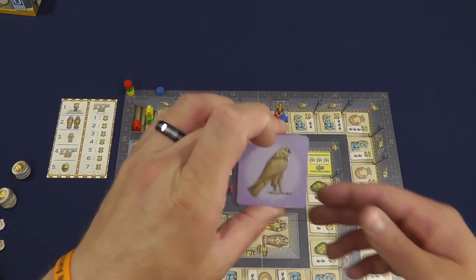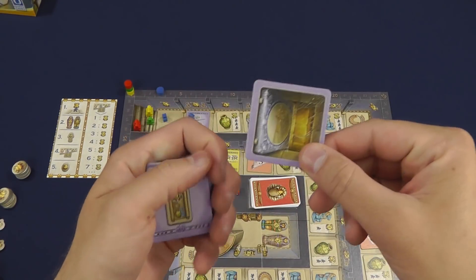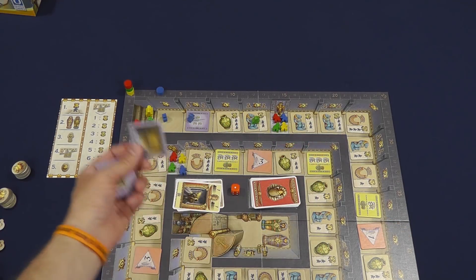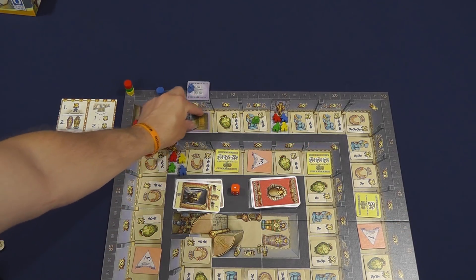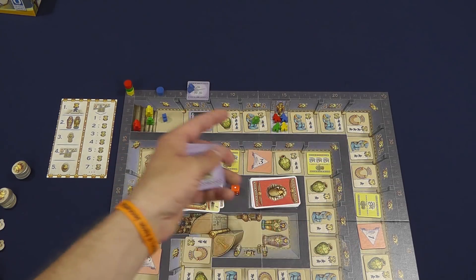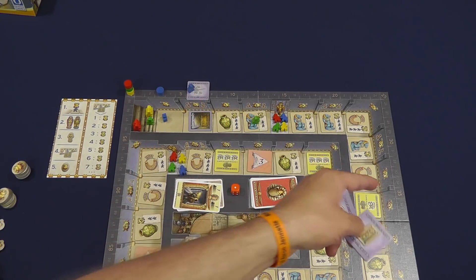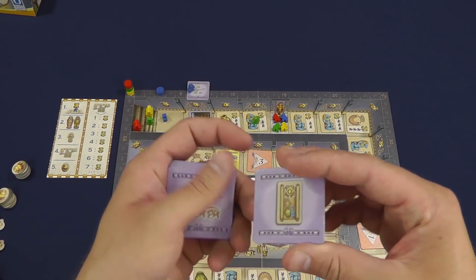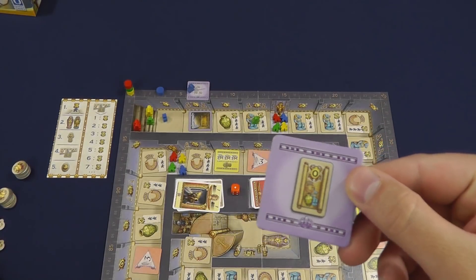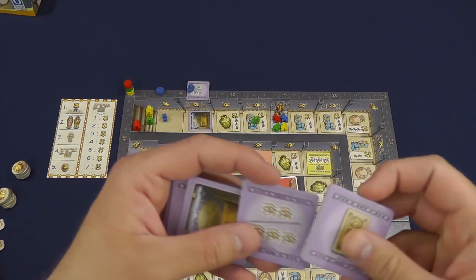Let's go to the special tiles. There's going to be a teleporter — one of them will do nothing, they're going to come up on the board when one of these tiles has been purchased, such as this one right here. If you go there, it's going to teleport you to the next one, and you can see you can jump pretty far into the tomb. This right here is going to give you a wild token — it's worth zero points, but it is used as a wild for set collection.